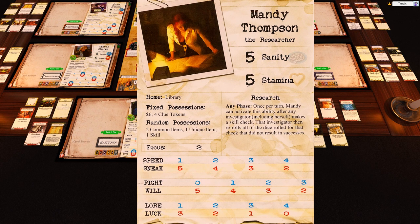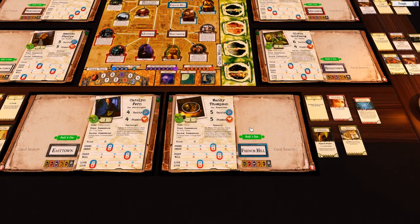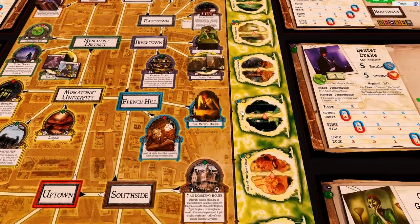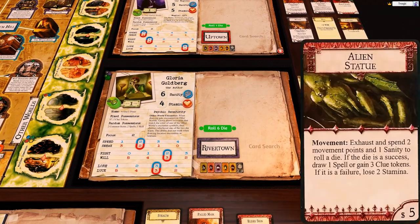Once per turn, Mandy can activate this ability after any investigator, including herself, makes a skill check — that investigator re-rolls all of the dice for that check. We're just going to leave her the way she is. Gloria is over here. I want to kill some monsters ASAP, but unfortunately I can't get into the graveyard because she does have quite a lot of stuff.